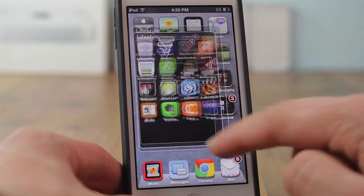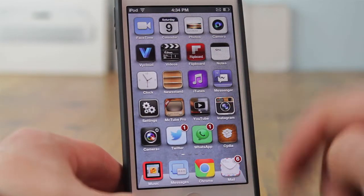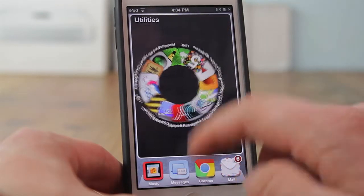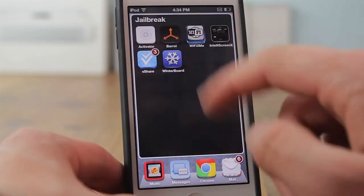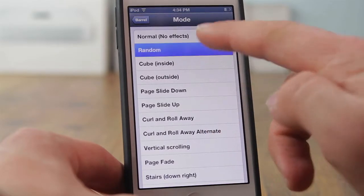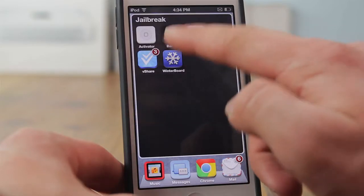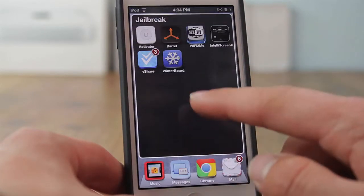Activator is completely free from the Cydia store. After that I have Barrel, which allows you to have nice animations when scrolling between pages. You can see a curl animation when sliding to the next page, and it works in folders too. You get a ton of variety — you can switch to icon collection style, or enable random mode so a different animation plays each time. Barrel costs three dollars and is completely worth it.